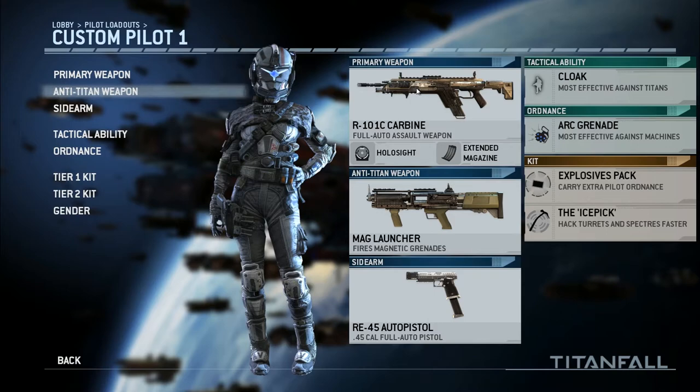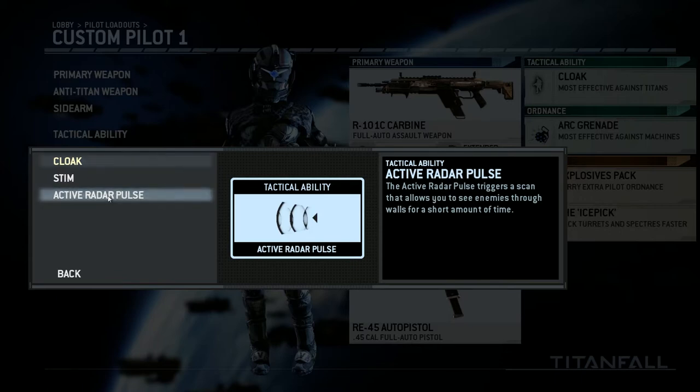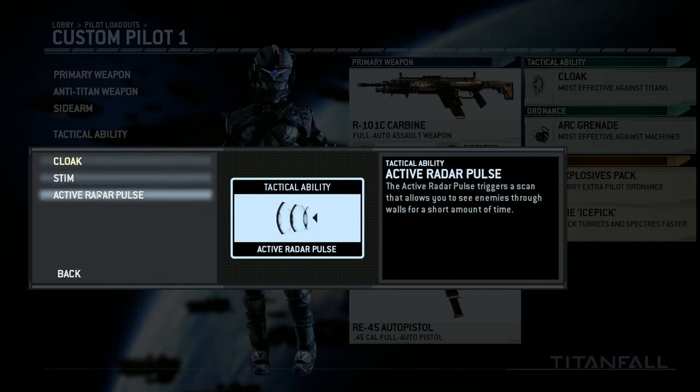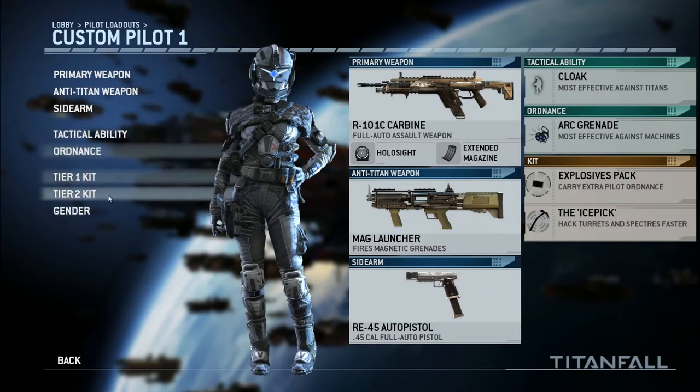Both are pretty easy to unlock. For my tactical ability, I always go with the cloak. The active radar pulse is good, but I prefer to be able to rodeo a lot. I like to be aggressive against the Titans even when I'm just a pilot. If you like to stay away from Titans and just focus on pilots, the active radar pulse is really good — it's a lot like Promethean Vision in Halo, but it actually works better here. It just lasts longer and you can see people through walls. Stim, I never use.